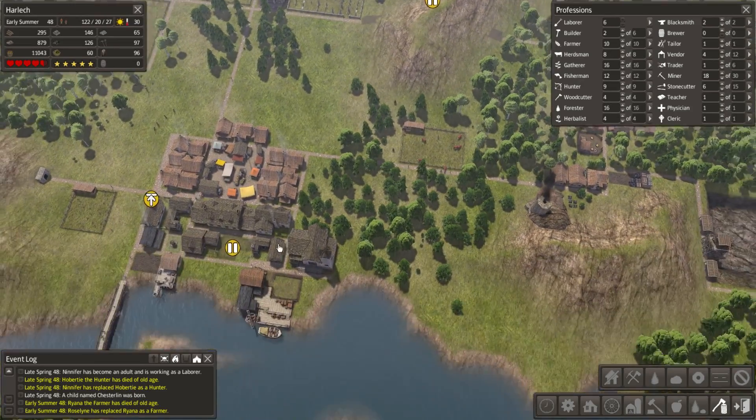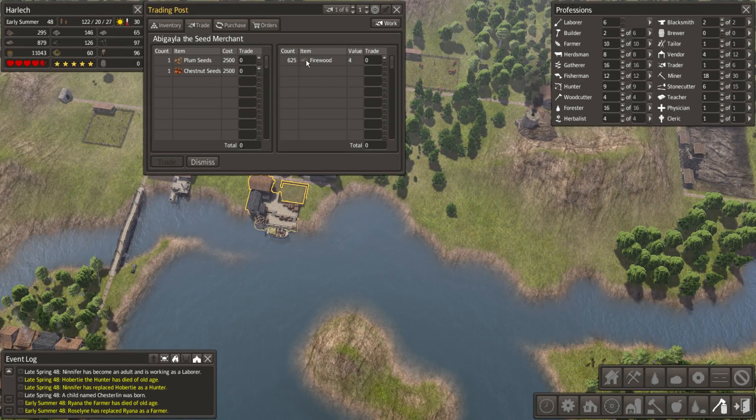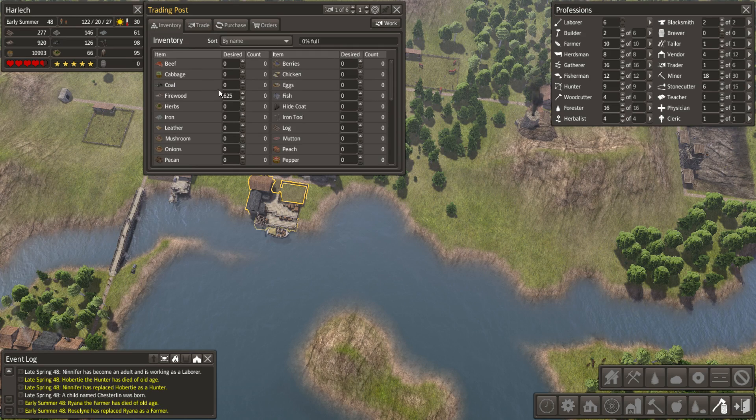Other than that, everything seems to be proceeding as normal. Fantastic - I think we're going to go for some plum seeds, and we will sell all of our firewood in order to get that. Now, that's going to impact our firewood quite badly on that side. So immediately I'm going to tell them to reduce the amount that they take and bring back to this trader.